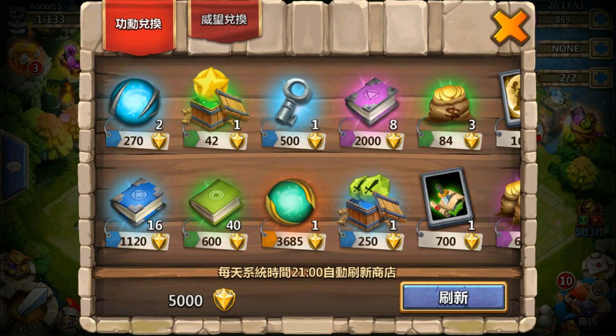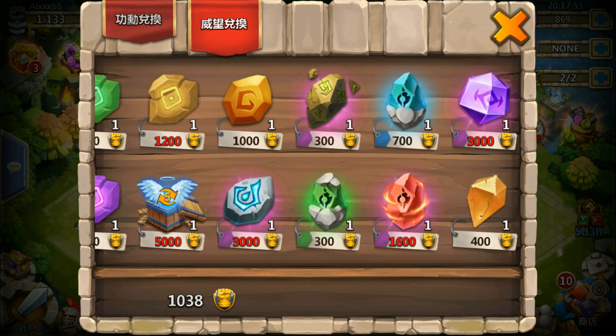So if you go in the warehouse, you can see that they added igniting stones for fame. With 400 fame you can buy one igniting stone.